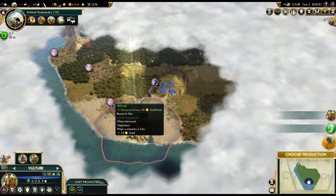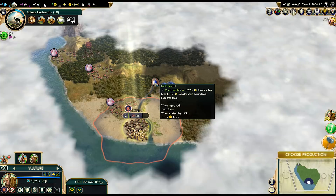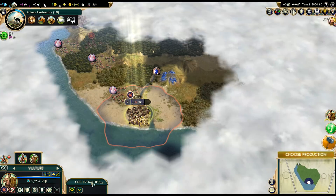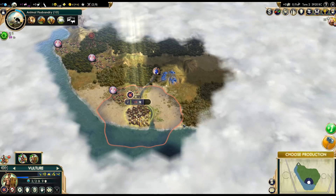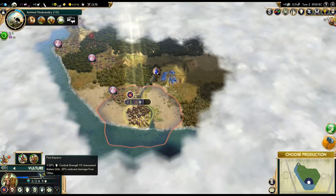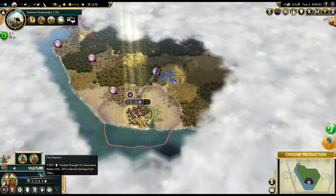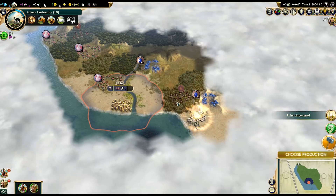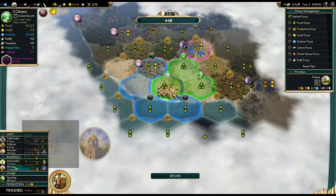The monopoly bonus is plus 3 gold from resource tiles, plus 25% golden age length, and plus 2 golden age points from resource tiles — not too bad. Since we start with extra experience on Vultures, we can grab a promotion. One of their unique promotions I really like is the First Emperor one — not only do we do extra damage versus unmounted melee units, we also take reduced damage from cities. That's going to be really nice for sieges, and we keep that promotion through upgrades.